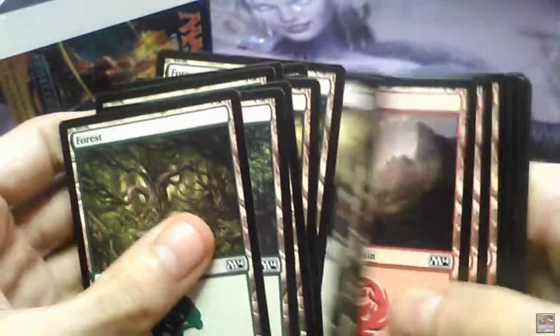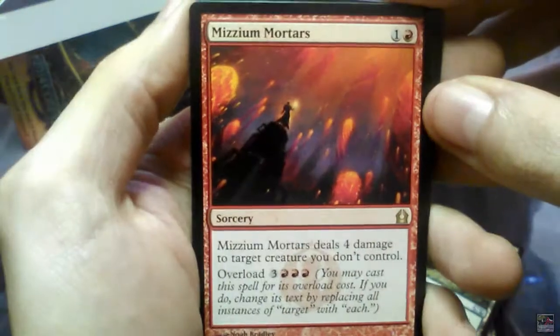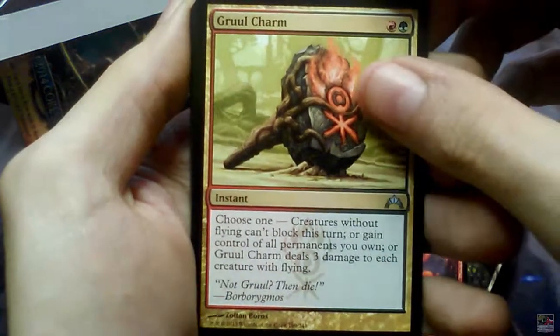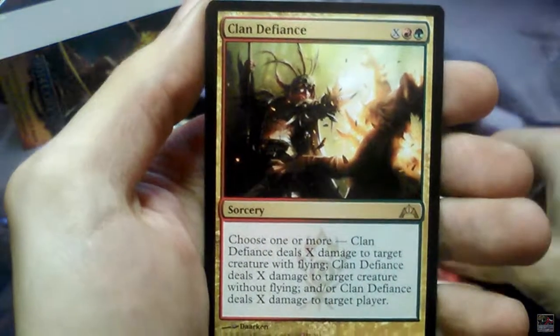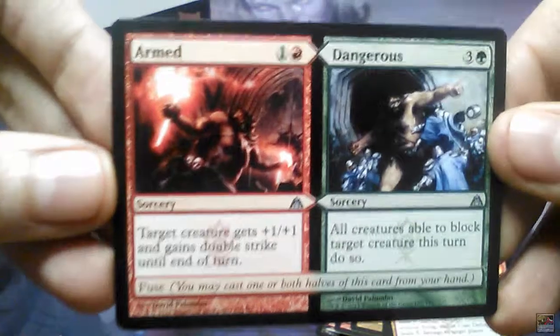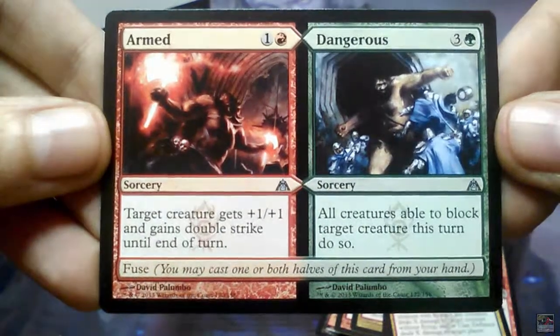And basic lands — and more basic lands. Mizzium Mortars, Gruul Charm, Flames of the Firebrand, Clan Defiance, and Armed and Dangerous — that's a nice one.